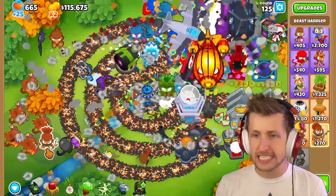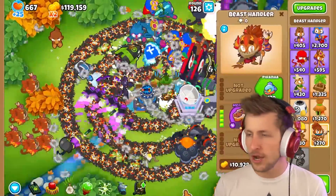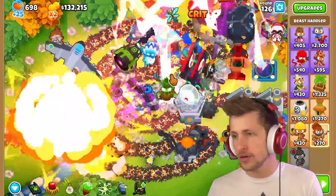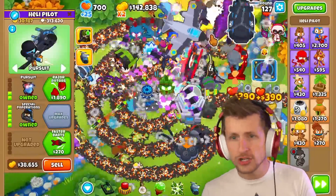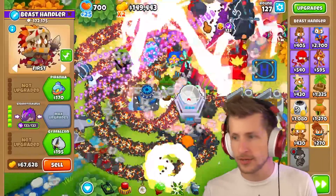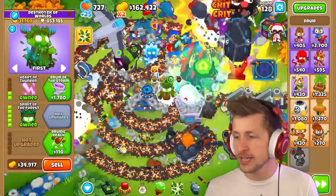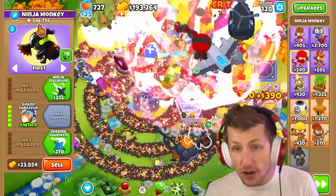I think we need six total Beast Handlers — actually seven total. This guy should be using his ability. That is all of our towers so far, holy cow! This guy's got two million pops.